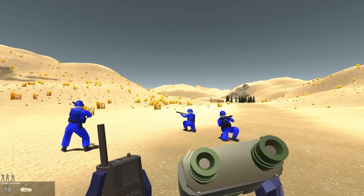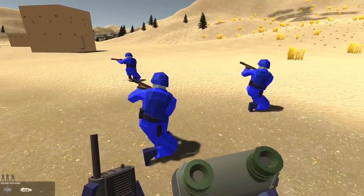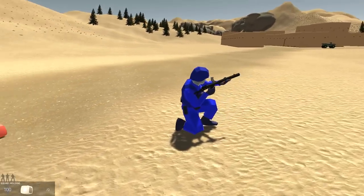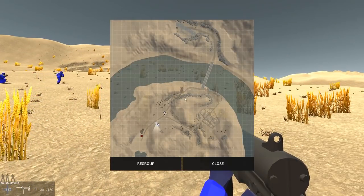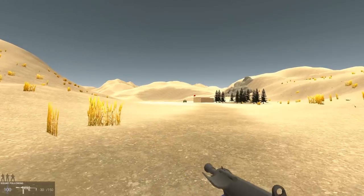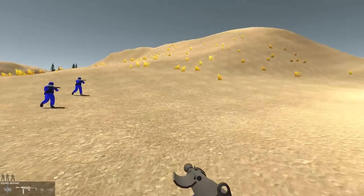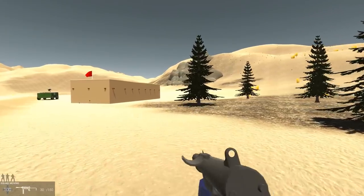One really nice thing is how squad mates and AI in general duck now. When they defend, they go down. When they are under attack, they take cover properly. Each and every single one of them has a silenced gun — that is cool, because volume actually plays a role now. I'm going to tell these buddies to attack from this hill. They spotted us. Let me tell my teammates to attack. Go over there — that should be a better angle for you guys.